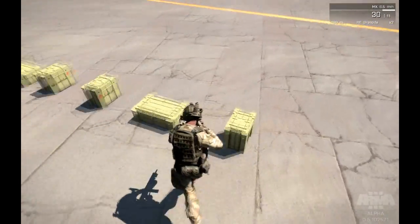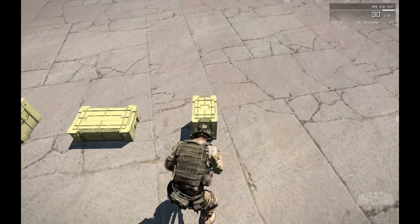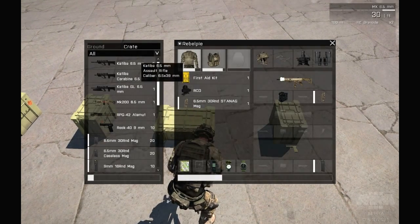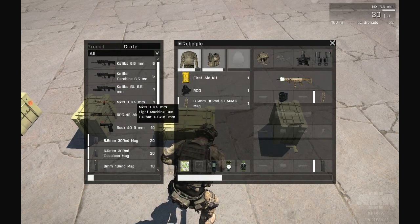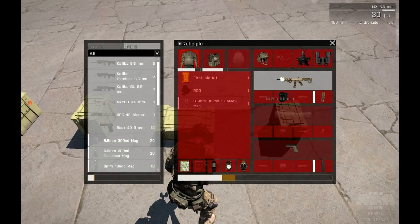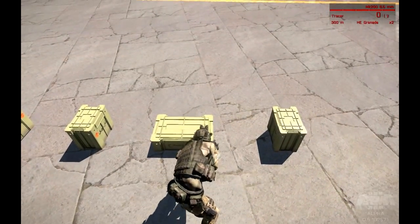Let's see what we get on the red team — standard magazines again. There we go, some different weapons. Now that's a machine gun I'm more used to — the MK-200. Just grab some ammo for it.